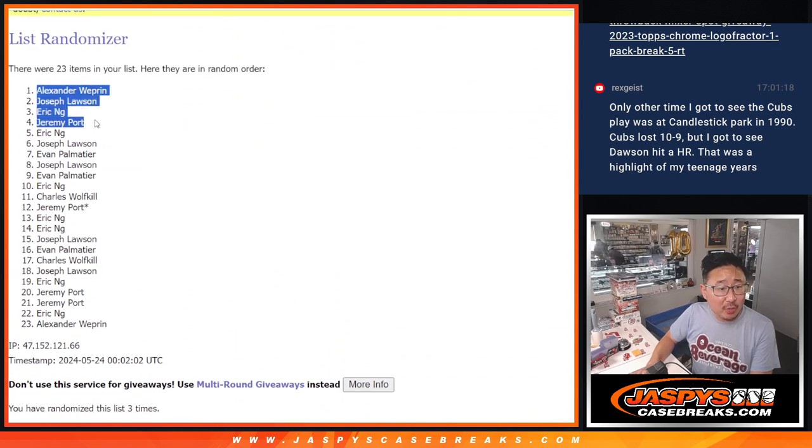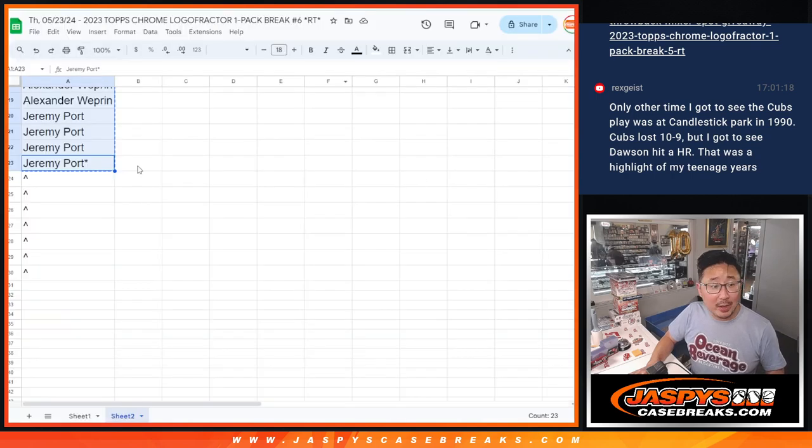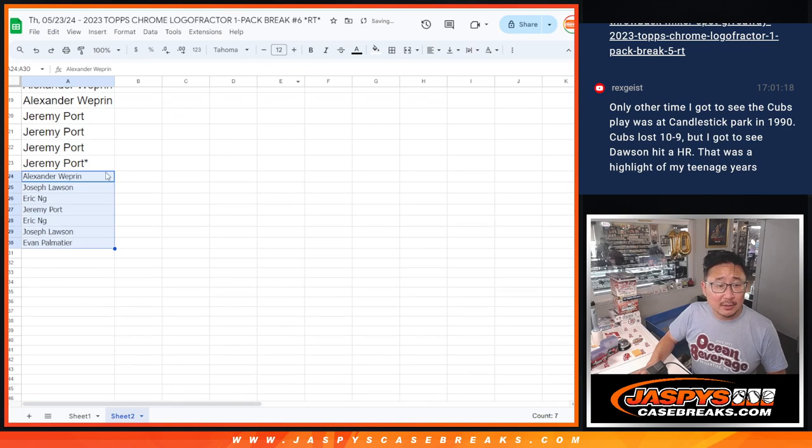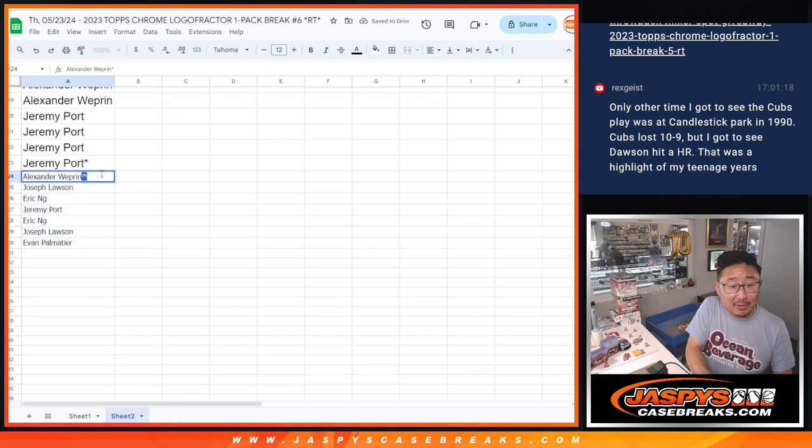All right, so Alex, Joe, Eric, Jeremy, Eric, Joe, and Evan — extra spots going your way. A little buy-one-get-one opportunity, slightly better odds at getting a mixer spot. All good things here.